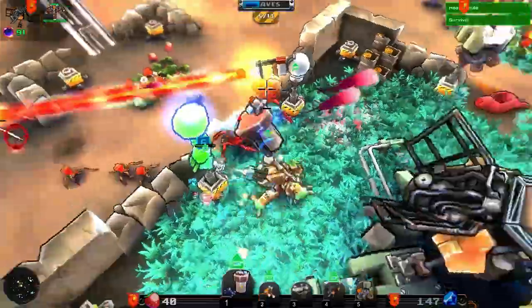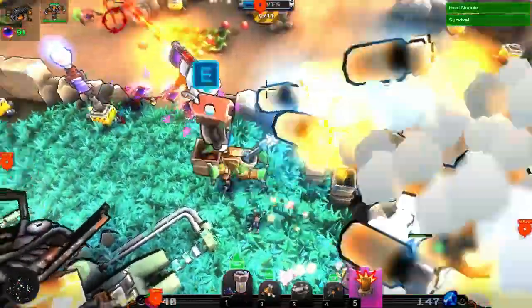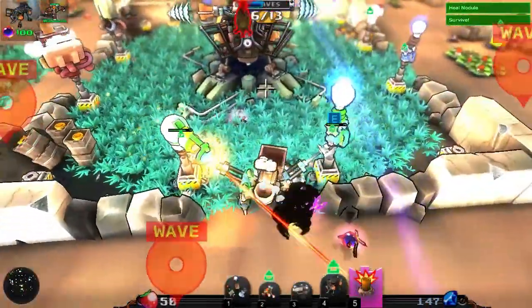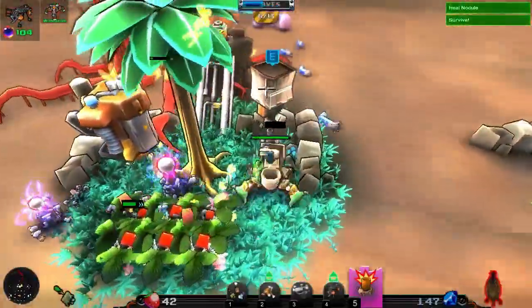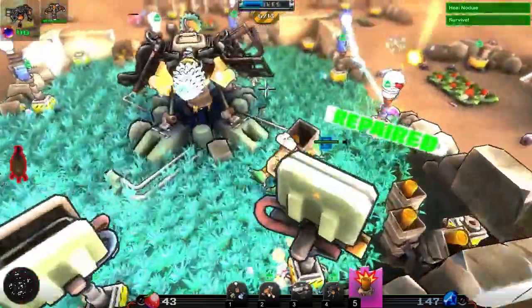Now we've got the lightning in the area and the bugs have gotten distracted. Those really do not have much health. Note to self: rocket launchers — not tough things. Luigi Uno, hopefully that should be able to repair everything. Oh hey, I totally forgot to upgrade this guy. There we go, problem solved... ish.